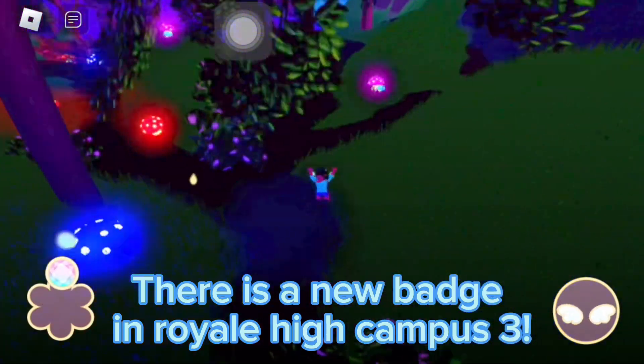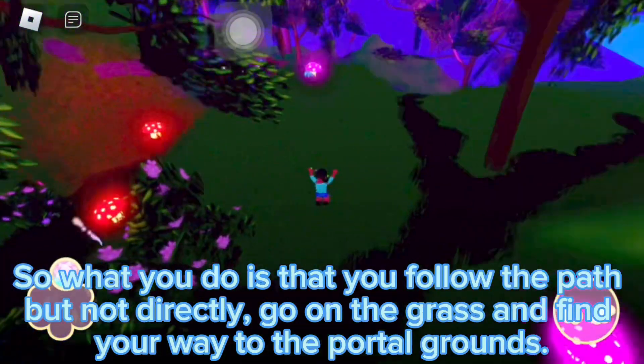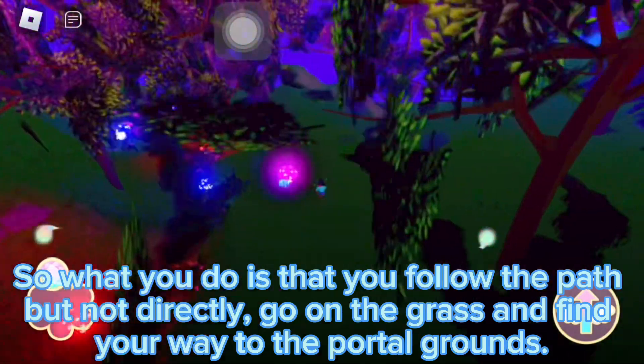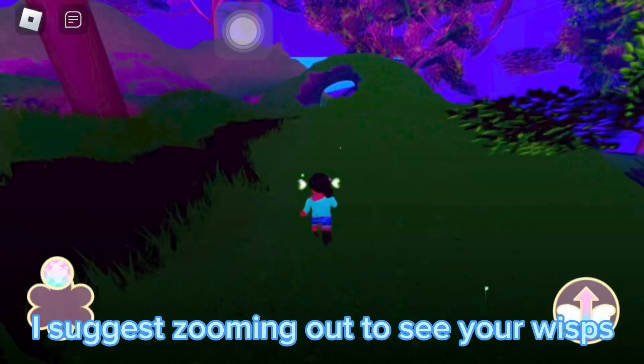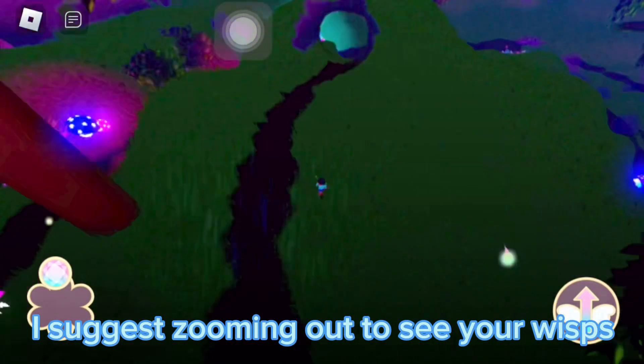There is a new badge in Royale High Campus 3. Follow the path, but not directly — go on the grass and find your way to the portal grounds. I suggest zooming out to see your wisps.